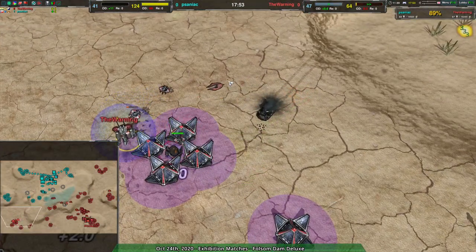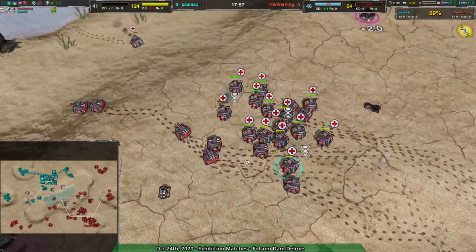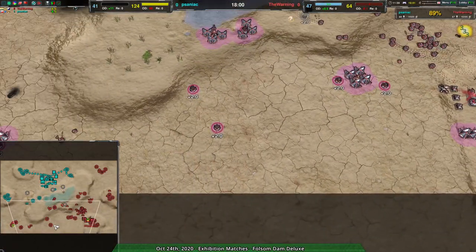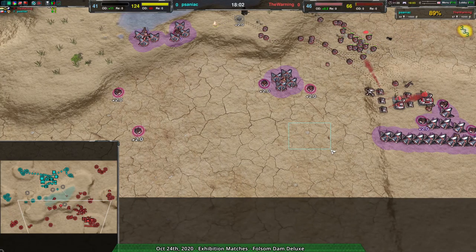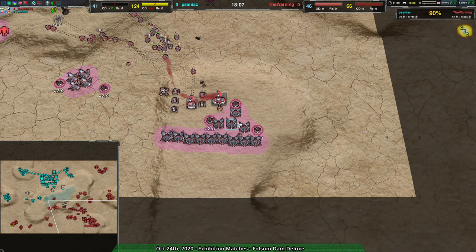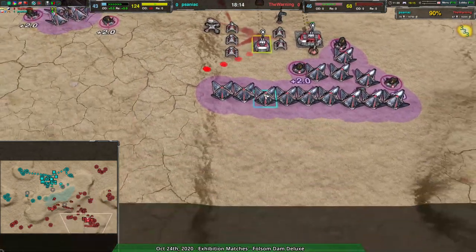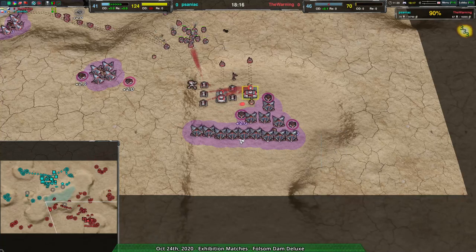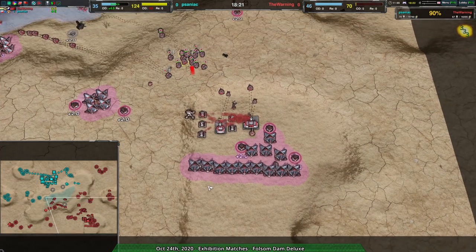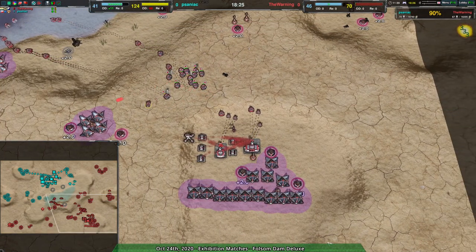Honestly at this point I would recommend The Warning use a bunch of this metal to build a fusion power plant — I'm not joking. Get a fusion plant somewhere defensible, but far enough away from the base that the explosion doesn't kill everything. Put a fusion plant right here, then put solars down here to form a bit of a wall so nothing can easily squeak by and kill the fusion plant. That way it connects to the grid and doesn't get hit.